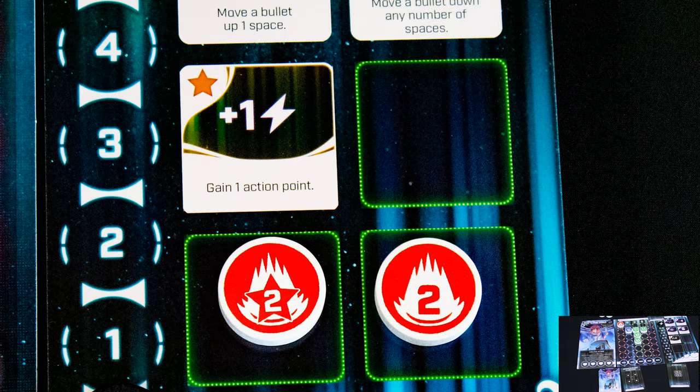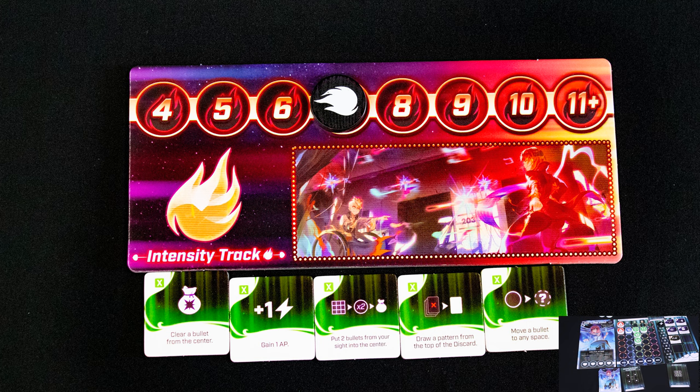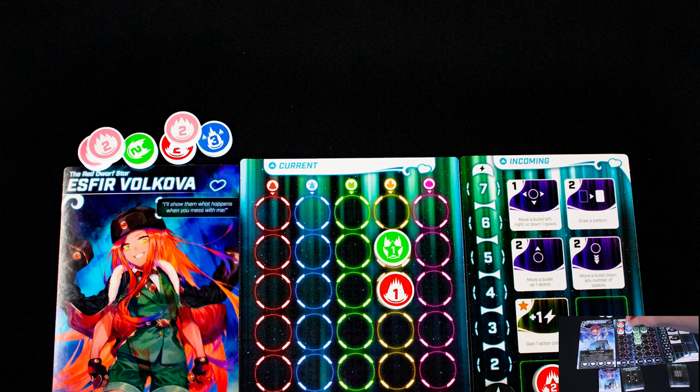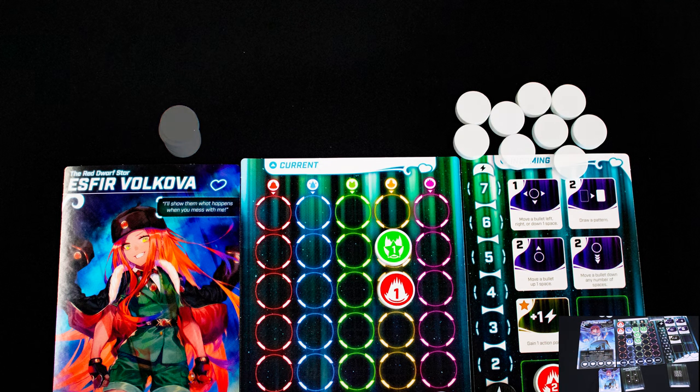Some bullets have star symbols on them — if you remove a bullet like that, trigger your star powers. Here that would gain us one action point. Once your turn is finished you can claim one of the central action tokens and add it to your board.